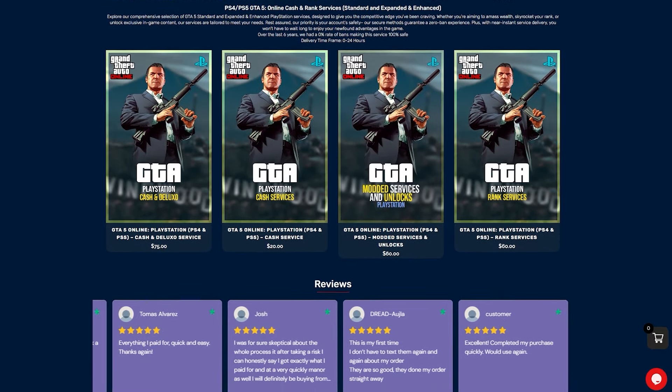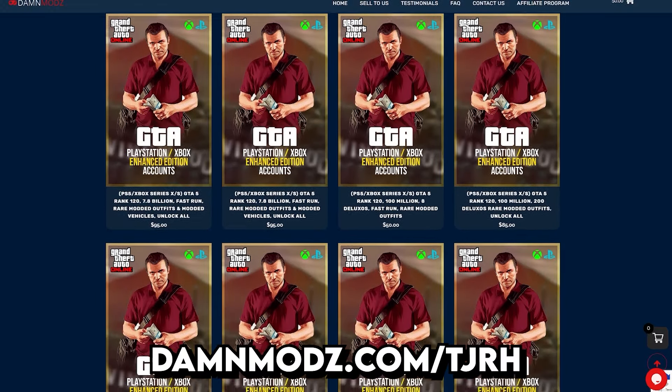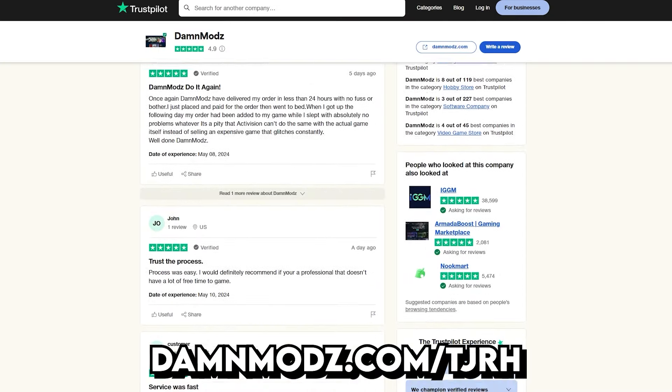If you're looking for some of the quickest and safest GTA cash, rank services, and modded accounts for PlayStation, Xbox, and PC, be sure to check out Damn Mods. You can also use my coupon code TJRH for a discount on your order. They have excellent reviews on Trustpilot and are trusted by thousands of customers.